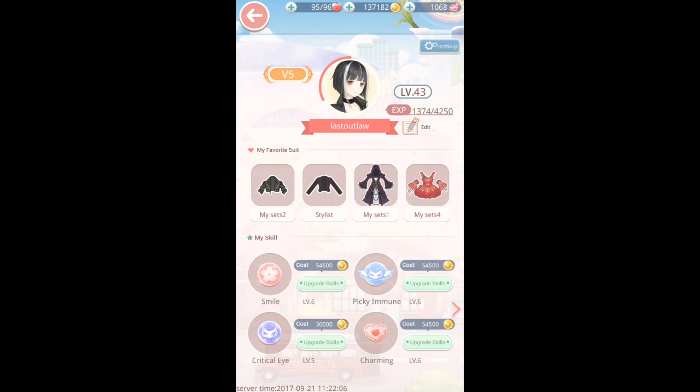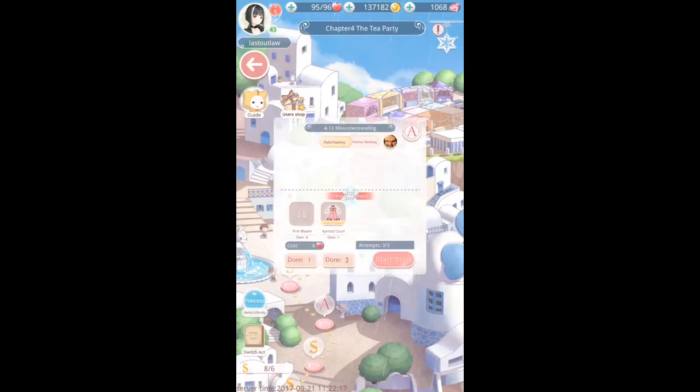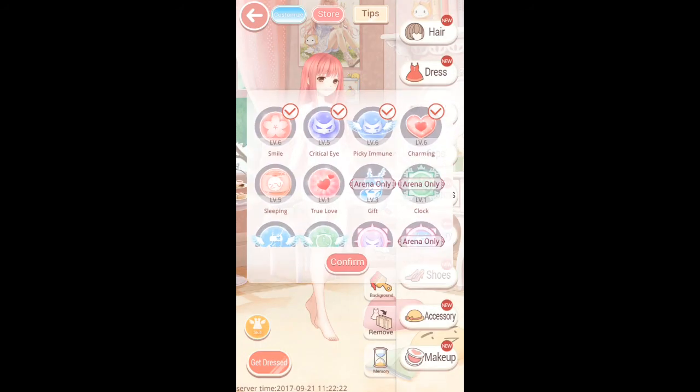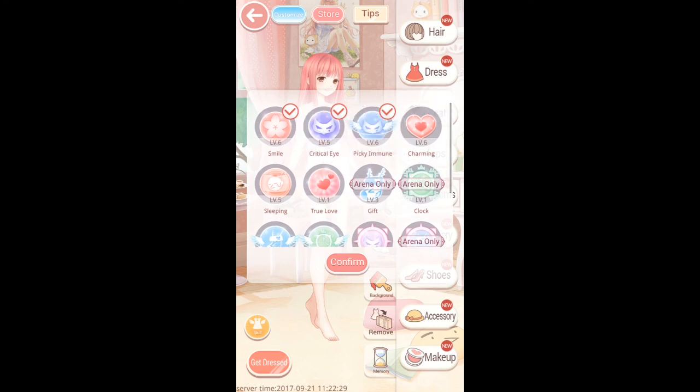Just a nice quick short video to help you out. If you didn't know about the skills and how to upgrade them or how to find them — you can also change your skills that you're taking into battle by clicking the skill button, going through and clicking and unclicking the skill. For instance, if I want to take away charming and take true love with me instead, you just do it that way. Nice and easy.